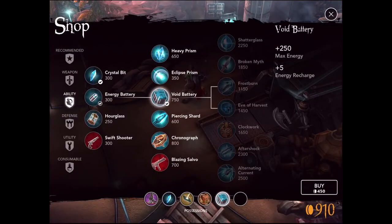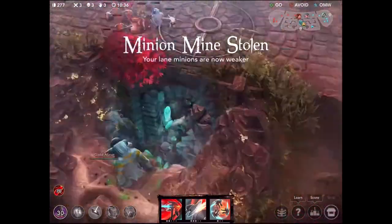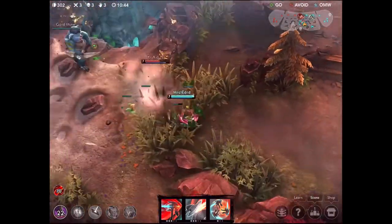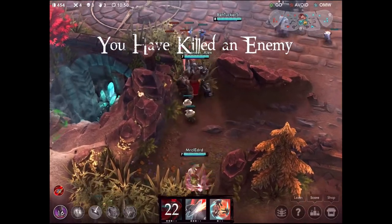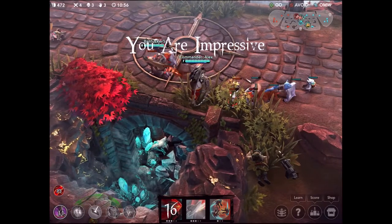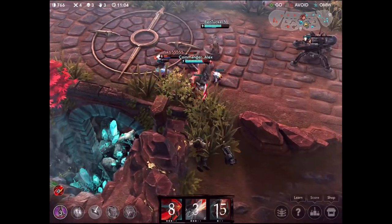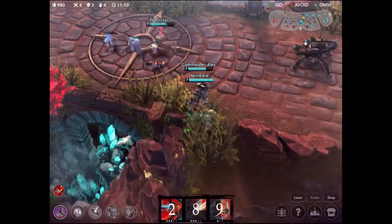Heading to the shop and picking up the void battery because we don't want our abilities running out of energy anytime soon. We are now level seven so we're going to upgrade our abilities. Now going to use Afterburn for a really nice kill. Heading over to try and take out Koshka - thought I might be able to get a kill right there but it wasn't going to happen, so I sat in lane to farm. She actually went for it - that was not a smart fight and she got taken out, barely doing any damage to me.